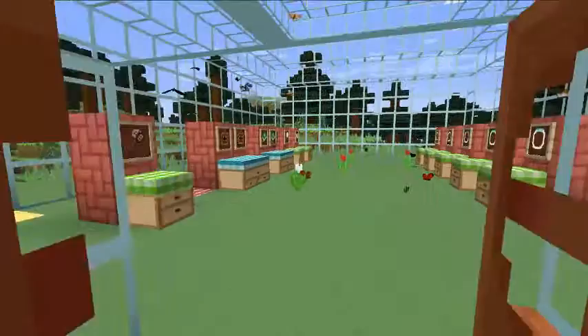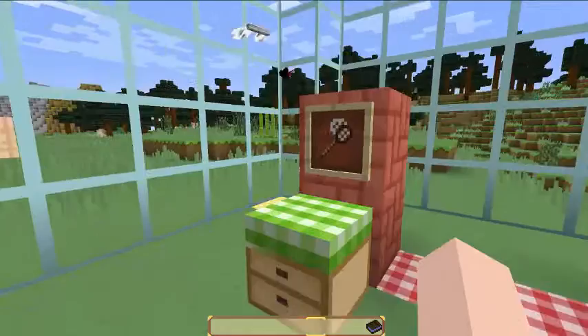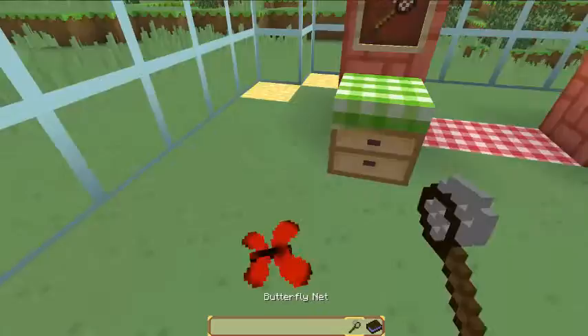The first thing that you need to start off with this butterfly mod is a butterfly net, which is just crafted with 3 string and 2 sticks in like a fishing rod order, but it's not a fishing rod order. So let's take our butterfly net and catch a butterfly.